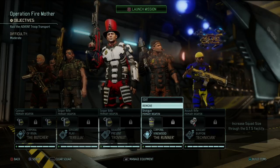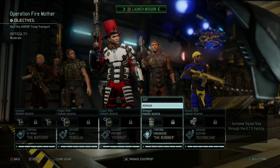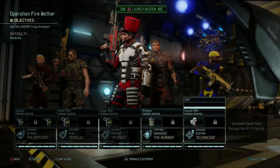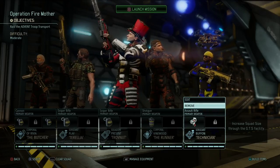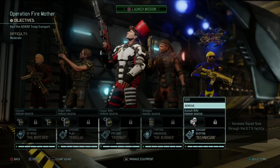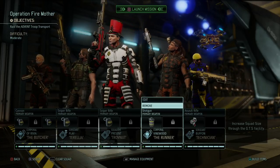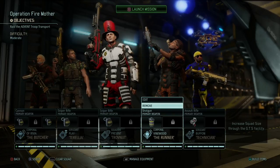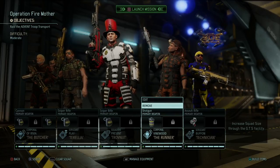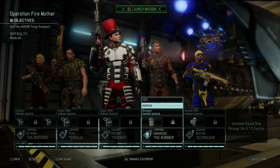Then we have Kristoff, our ranger that proved himself in our previous mission where he killed — I think it was four enemies eventually. And then we have our main specialist, Benito the technician, who's doubling as a bit of a healer. We're gonna give the medkit to him. I also swapped the flashbang from Geralt to Kristoff, since Kristoff is gonna be up close and personal, so he'll be the ideal guy to use the flashbang. So, here we go.